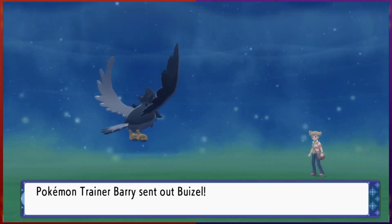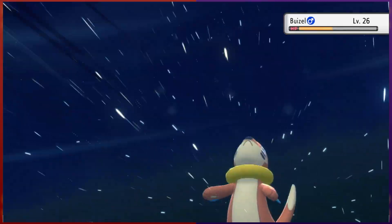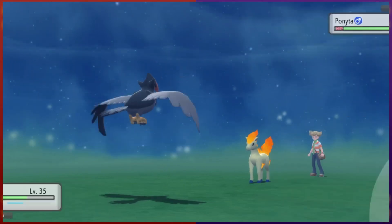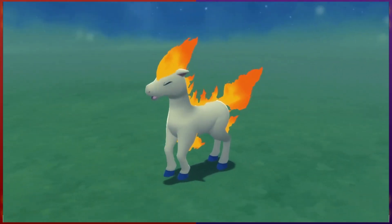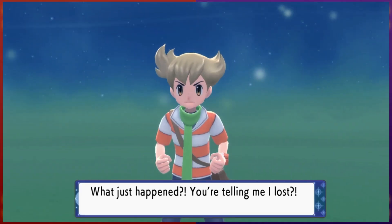It's Buizel's turn. We're slower, so we take a little damage from Aqua Jet, but hit back hard with Aerial Ace. Buizel barely knew what hit him. Barry then sends out Ponyta, so we launch another Aerial Ace, once again taking out a Pokemon with a single hit. And unfortunately for Barry, that's his last Pokemon, so we walk away with another victory.